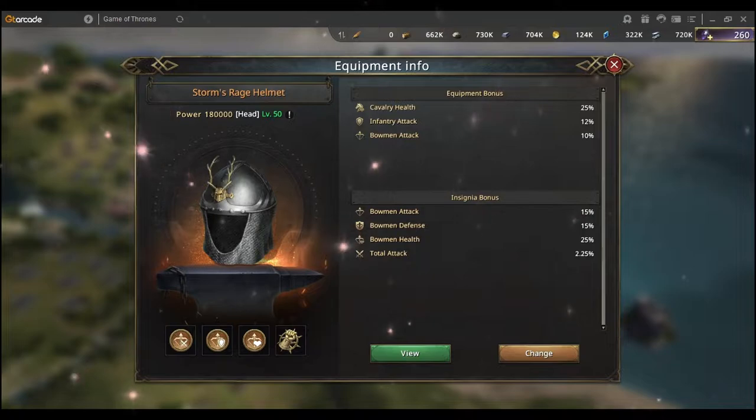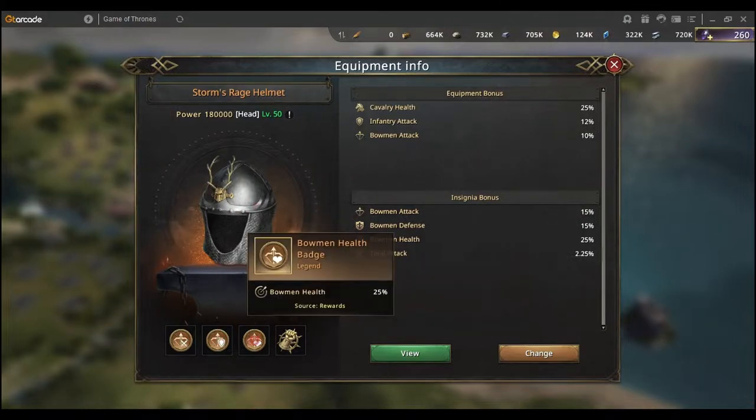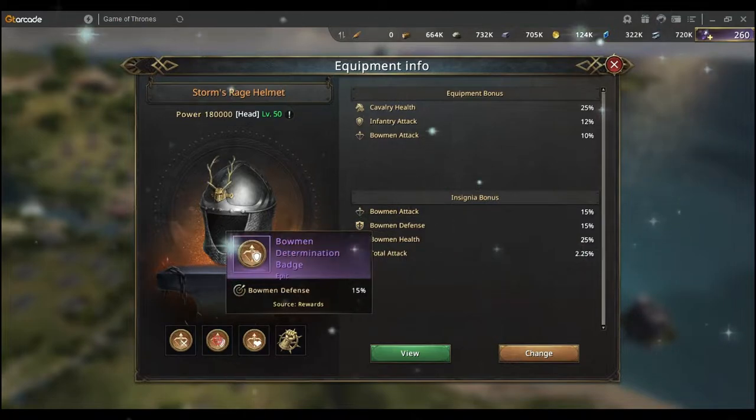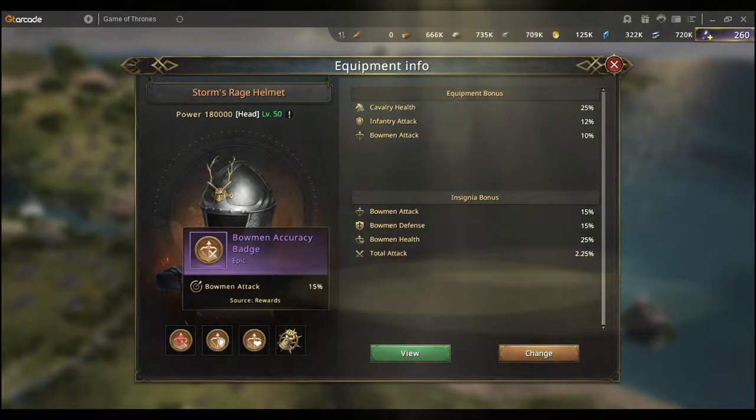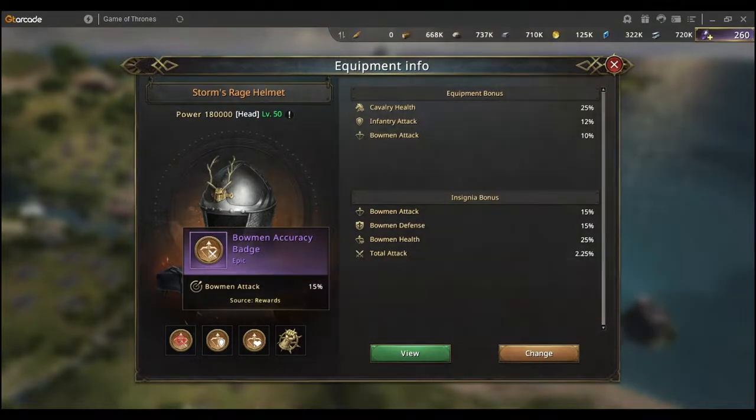For example, if you have only one gold badge and you equip it, it will give you 25 percent. However, if you split it into four purple ones, each purple one gives you 15 percent — multiply that by four, that's a total of 60 percent. It's better to split your badges into a lower quality and equip them to get the maximum percentage.